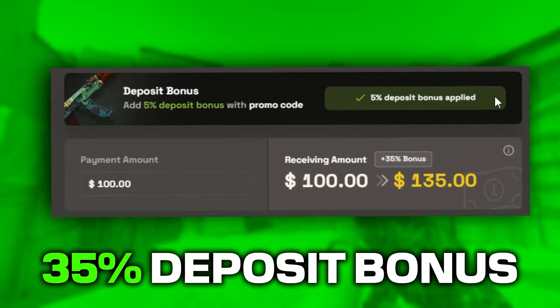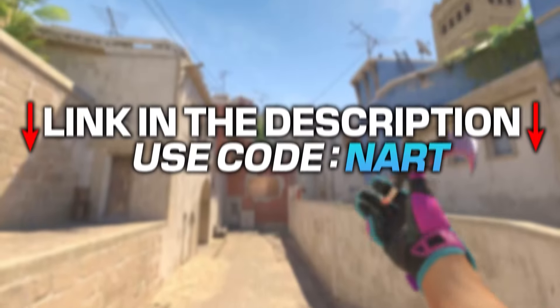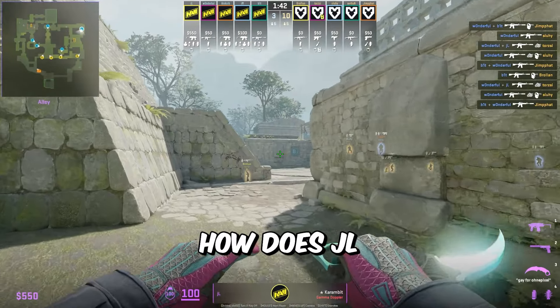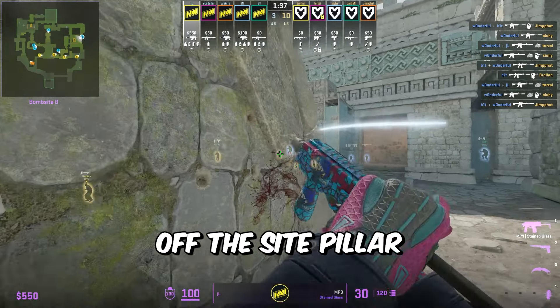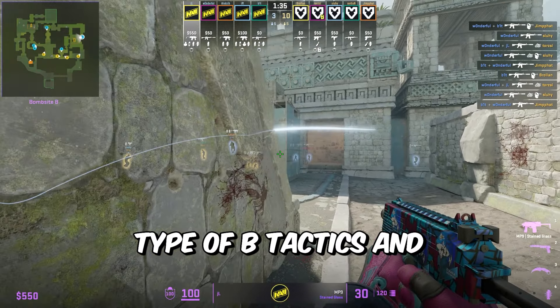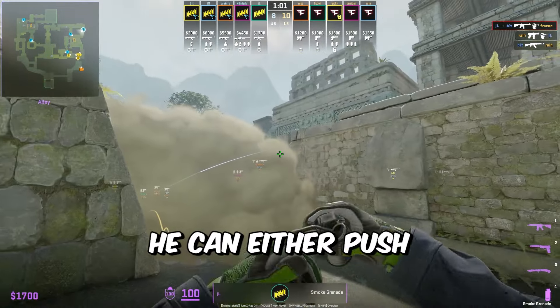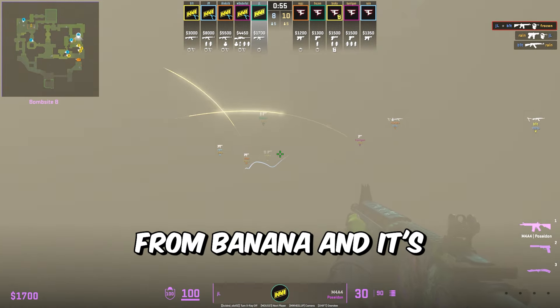I want to thank today's sponsor, Skins Monkey. They are one of the best and easiest to use CS2 trading sites. You can instantly switch out skins you don't want and pick out new ones. You can also buy skins much cheaper with a 35% total deposit bonus using code NART, and don't forget the freebie section where you can get free skins. Make sure to use the link in the description and code NART for all the extra bonuses.